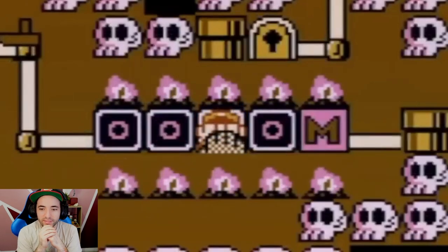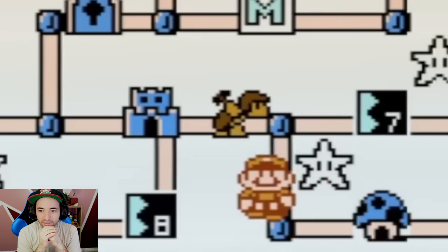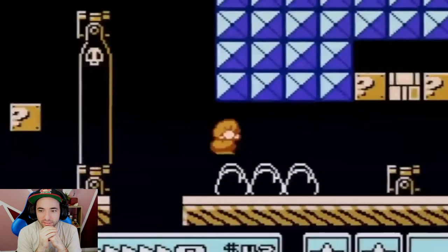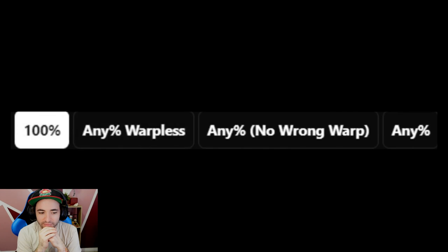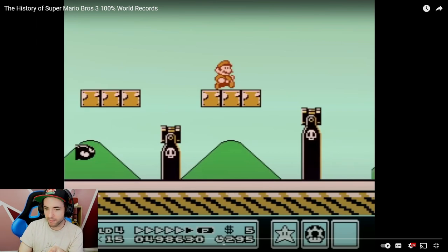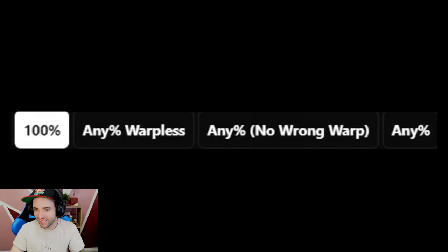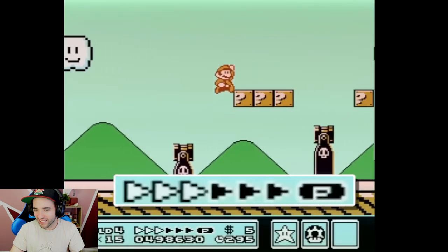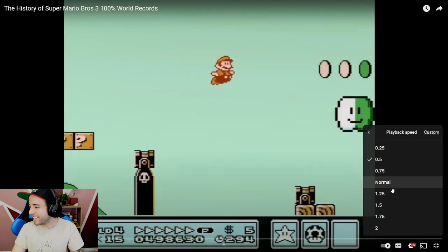It has a degree of randomness not found in most platformers. So much out of your control needs to line up, but it also requires relentlessly precise platforming through the entire game. We've already been over warpless world records in this game, but there's another even tougher category. This right here is the hardest P-speed strategy in the game. The P-meter manipulating is insane. We're going to watch it in slow-mo so you guys can get a good idea — just watch the P meter.